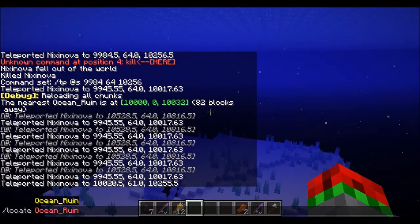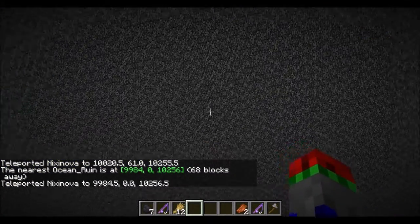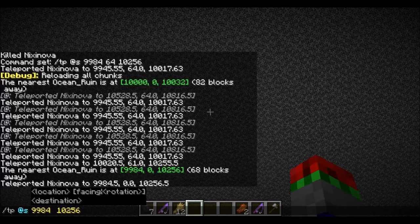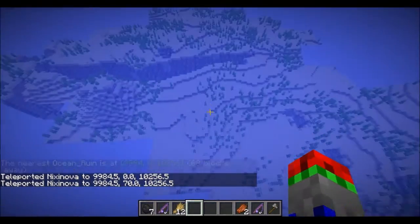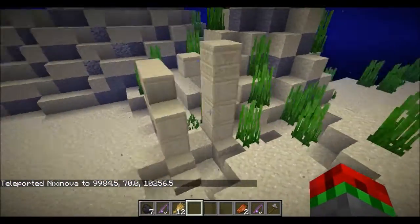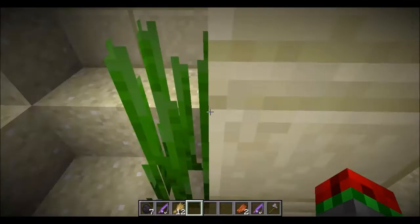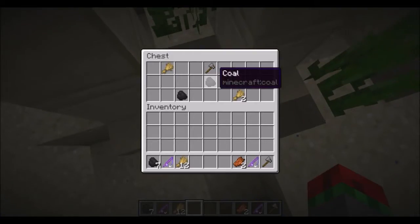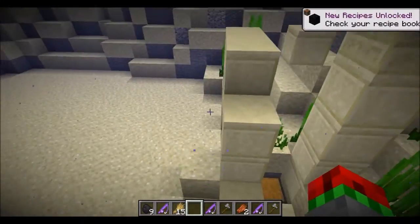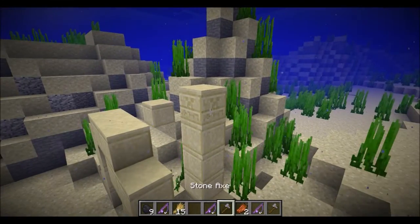Let's locate another ocean ruin and teleport to it. This one is generated with sandstone, and there doesn't seem to be a chest - oh, there is, it's under here. So you might need to dig around a bit if you want to find the chest. It contains coal, a fishing rod, and some wheat. So basically from any chest you're going to get a lot of coal, a lot of wheat, a fishing rod, and an axe.